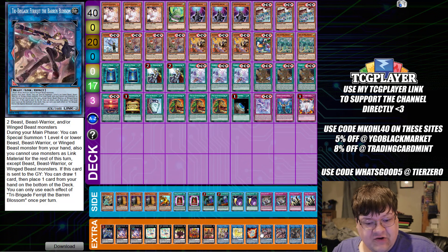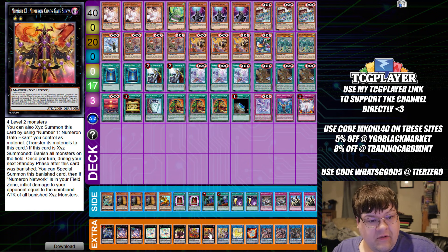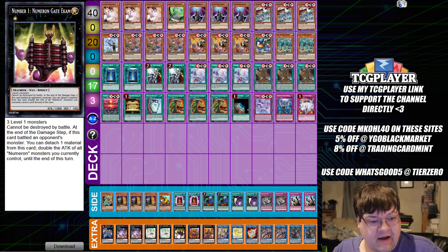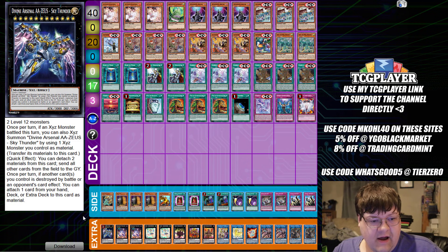Two copies of Frigatebird, one Almiraj, one Unicorn, one Axis Code, one Chaos Gate, one Lionheart, one copy of Ikam, two copies of Assembled Nightingale, two Downerd, and one copy of Sky Thunder.